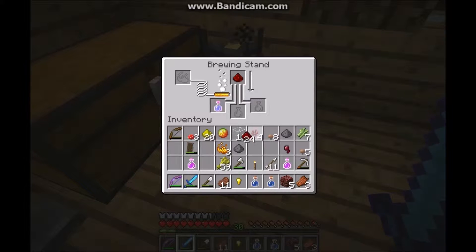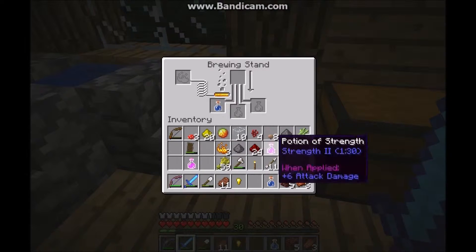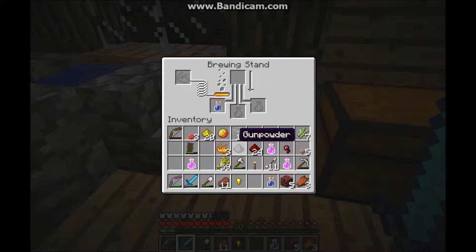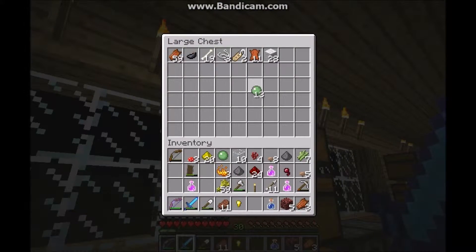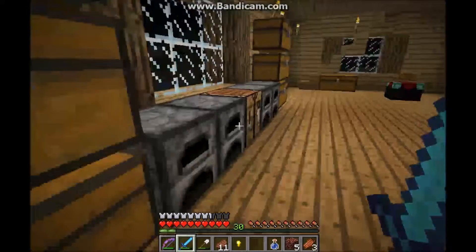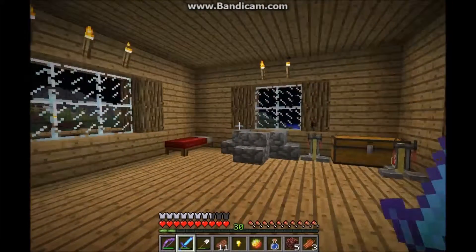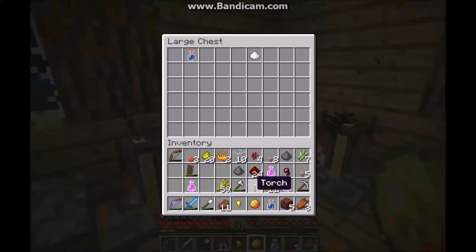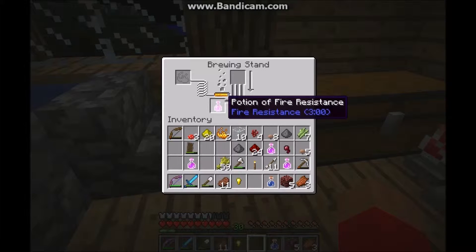I will lengthen the effect of the poison with the redstone. While that's happening, I'll make a fire resistance potion. To get that, you need magma cream, which you can get from magma blocks, or you can craft it from slime balls and blaze powder. That's probably why magma cream gives fire resistance — because of the blazes.